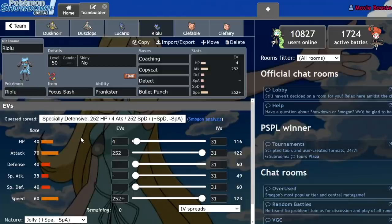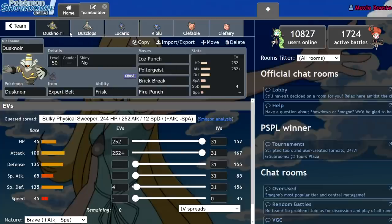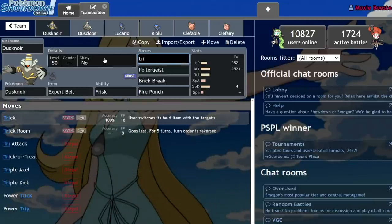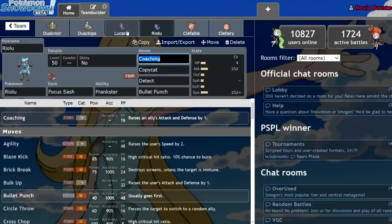Next Pokémon I want to talk about: Riolu. Now Riolu and Lucario play completely differently. While Dusclops and Dusknoir sort of have a thematic through-line of consistent damage, possible Trick Room, possible Ally Switch, and just being bulky — these guys have nothing in common. I'm going to keep it real with you: they have nothing in common.